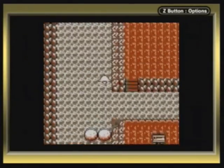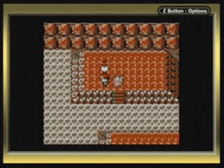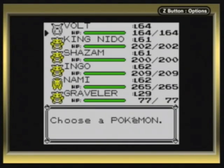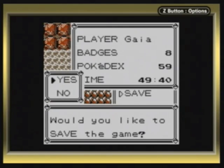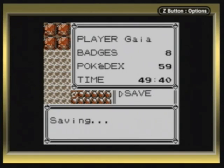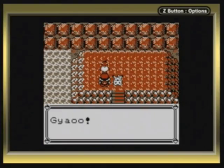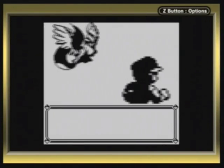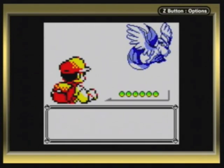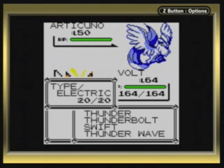I already showed that off the first time I went through Seafoam accidentally. Once you get that rock puzzle settled, you'll be able to surf to this island. Here is the first Pokemon, which is obviously a bird. I'm going to save, because I have a feeling I'm not going to get it in one try. Try number two - yeah, accidentally fainted this guy. Articuno! Level 50, Ice and Flying type.